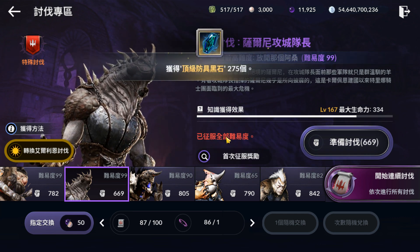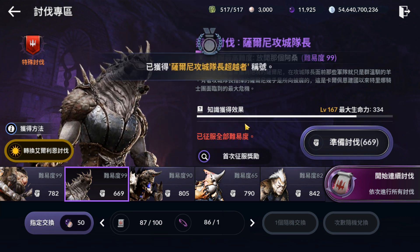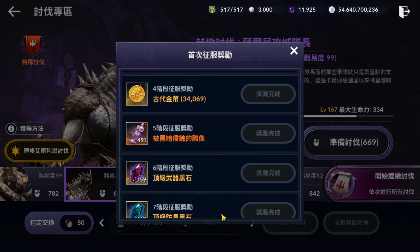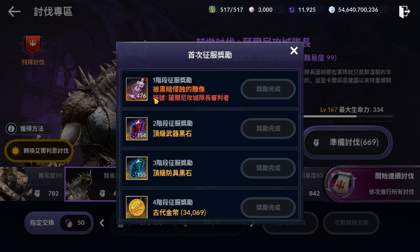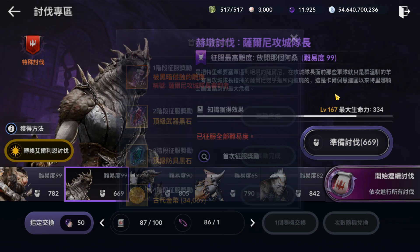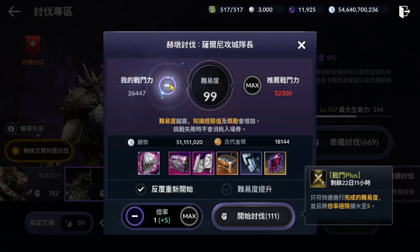At 99 difficulty, you also get a title. Let's collect the rewards. This is at the very first difficulty for Hadum Boss Rush. My guess is the CP should be something like 15k.